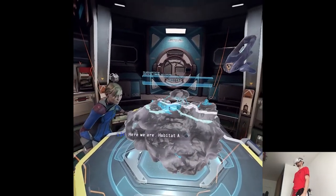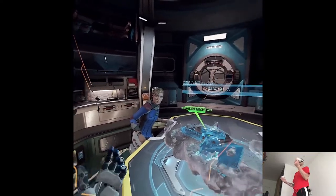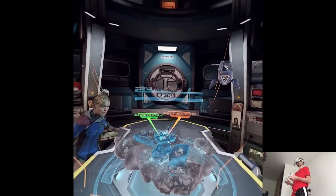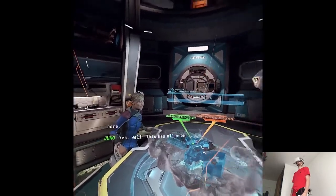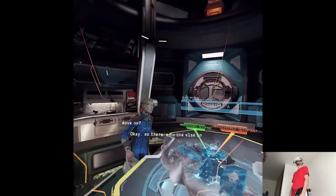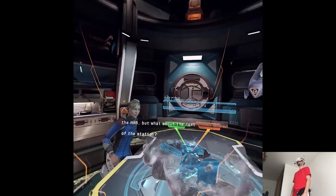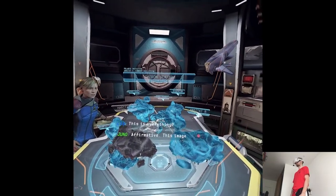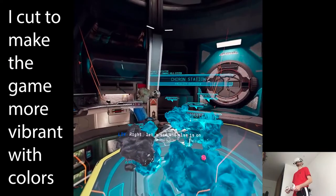Here we are. Habitat A. Those icons — that must be us. I was right. We're the only ones here. This has all been terribly enlightening. Shall we move on? So there's no one else in the Hab. But what about the rest of the station? This is everything. This image represents all of Chiron Station. Let's see who else is on board.